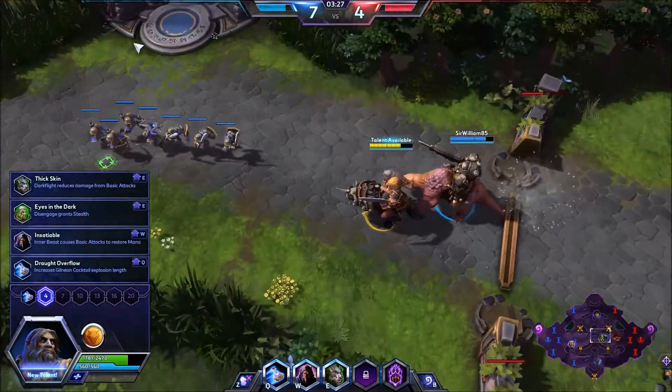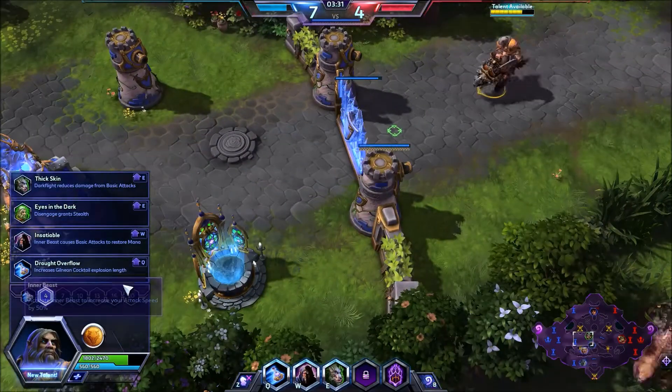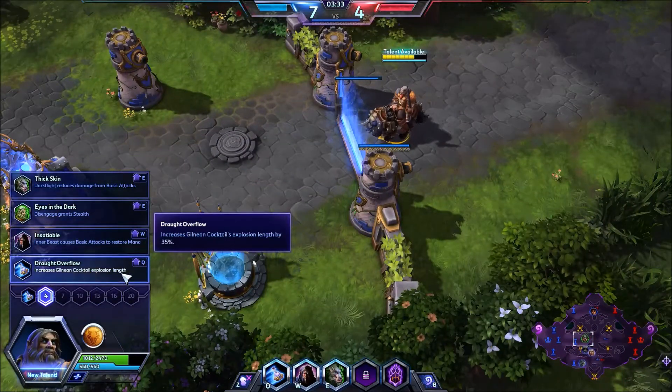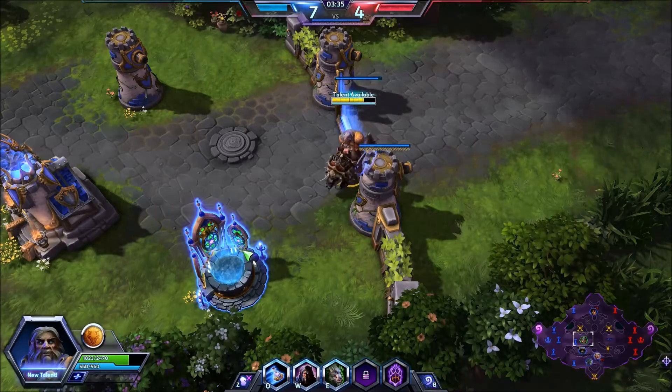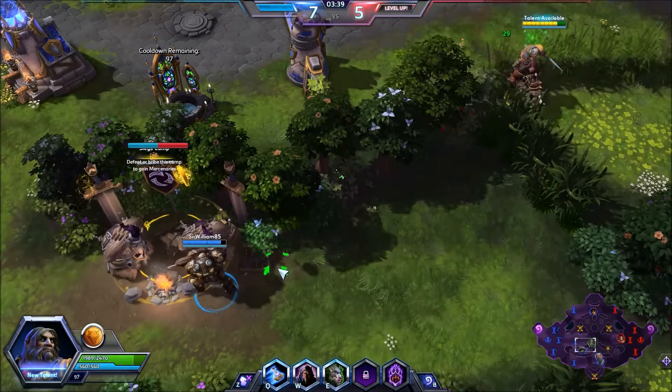You have Insatiable — Inner Beast causes basic attacks to restore mana, I like that. And Drought Overflow increases the Gilnean Cocktail explosion length by 35% — we're going to take that. So we're going to be going with sort of a Q-style build.